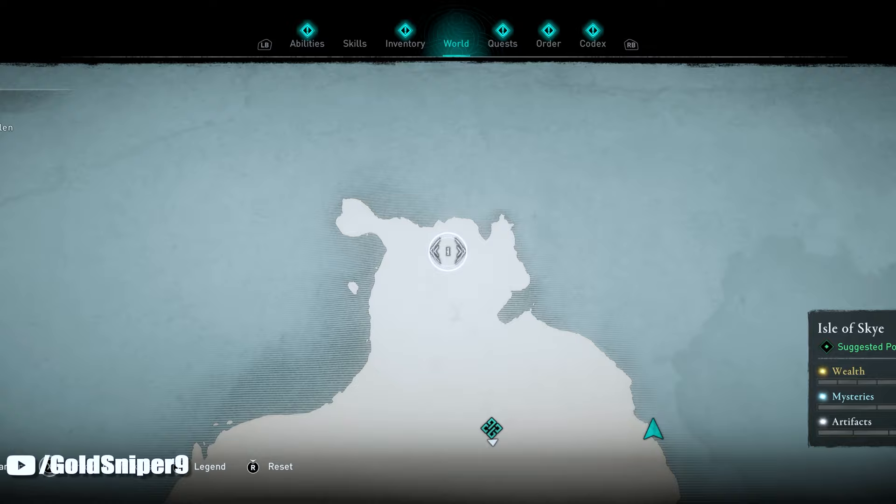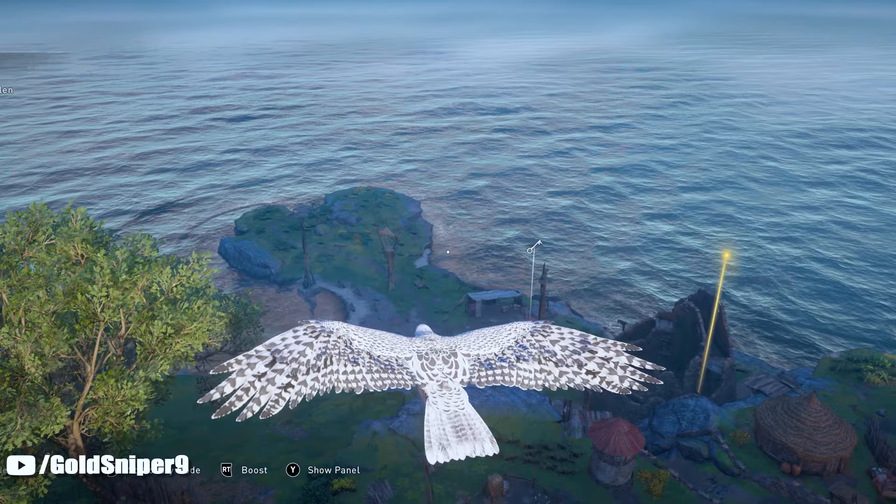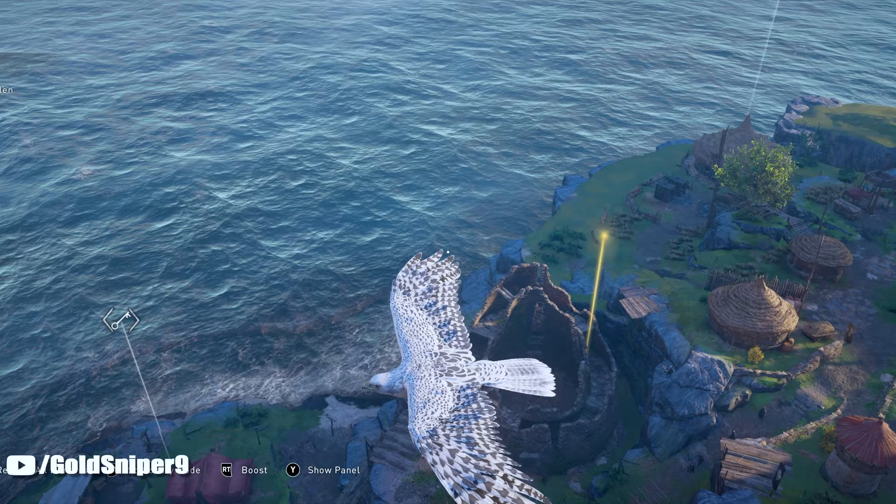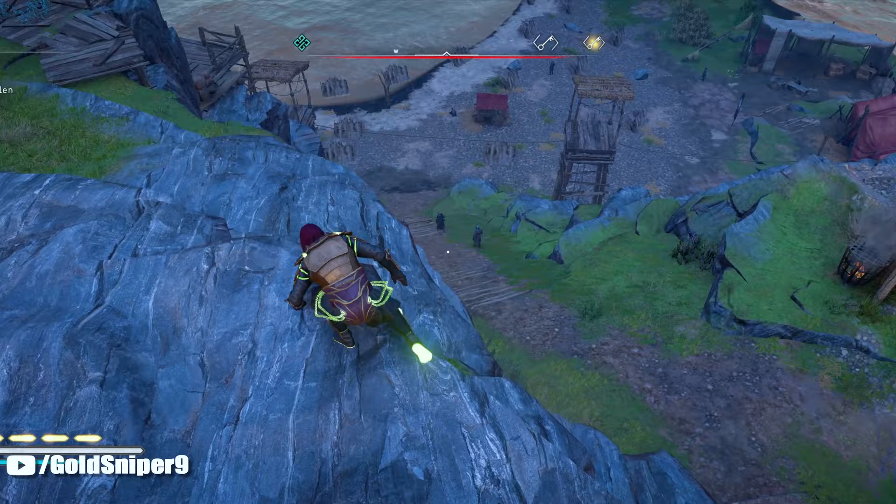Upon arriving here on the map it may not look like there's going to be anything, but when you get here with either Eivor or your bird you'll see there is a key here and a key here. In order to unlock the chest right in the middle, we are going to have to grab both of these keys.